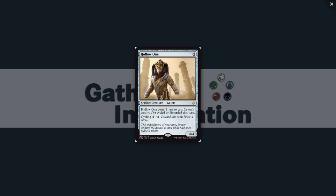Hollow One — this is the rare. Five mana for a 4/4 Golem, but Hollow One costs two less to cast for each card you've cycled or discarded this turn, and you can cycle it for two. So you could potentially play this for free if you've cycled three things. I honestly don't know about this guy. I think he's better than a 23rd card if you have a lot of cycling stuff and need a five-drop. Cycling something and then playing this for three seems good. I won't pick him up early, but if I'm in the cycling deck I will.